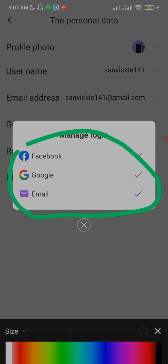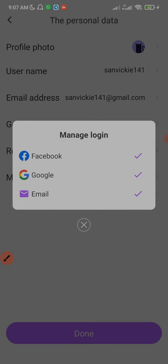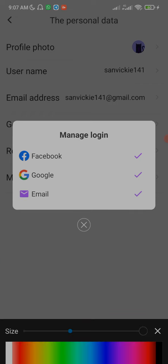The rate at which you'll be mining Cardstar tokens will increase massively. All you have to do is tap these icons — as you tap them, you'll be able to link or connect to your social media account. In front of Facebook you'll see 'Link,' and in front of Google you'll see 'Link.' The reason mine is showing a checkmark is simply because I've already linked mine.